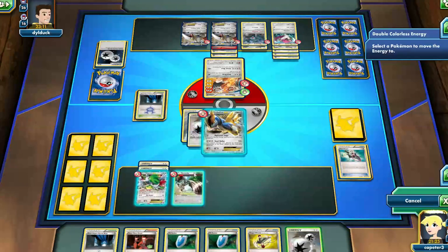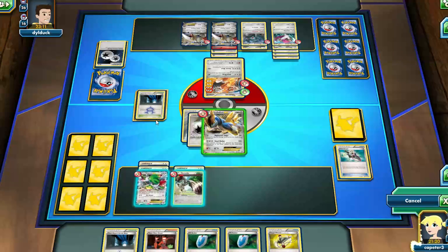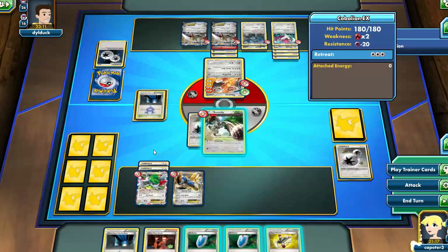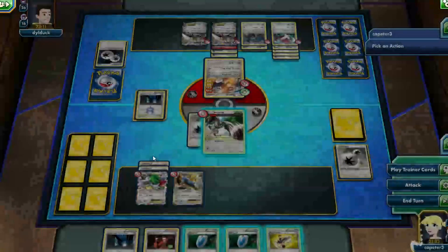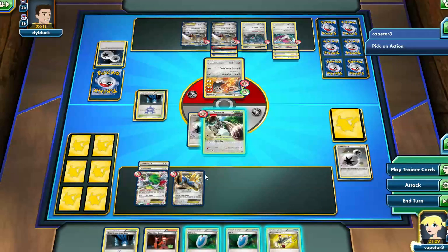I'm not even sure why I was attacking with Cabalion since he didn't have any special energy. Maybe in case I really had nothing — you know, certain Bunnelby's are prized. I could have Sky Returned to get a prize and maybe drawn into something. It's always good to leave your options open. And that's the great thing about this deck — you can technically still take a prize even though the main strategy is to just deck out your opponent.